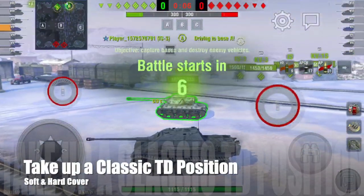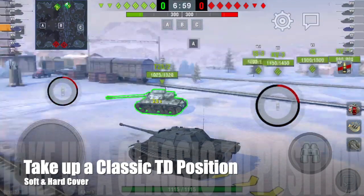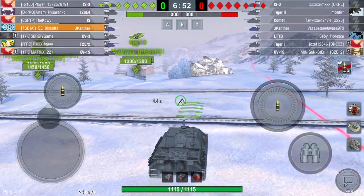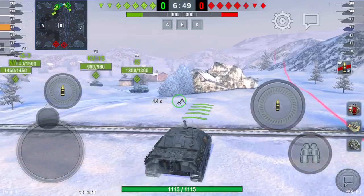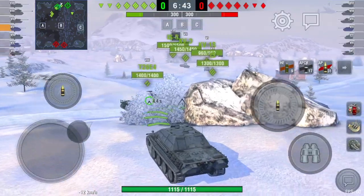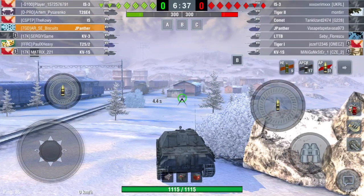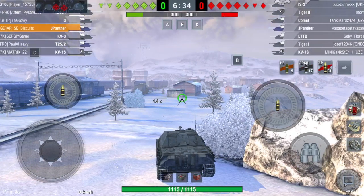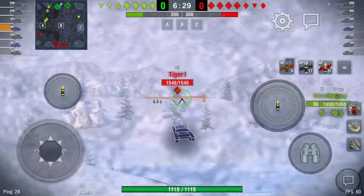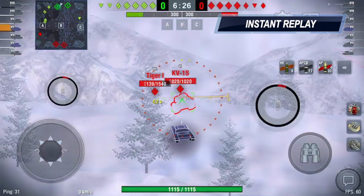This is the first game and I'm going to play it as a classic tank destroyer. I'm going to a classic TD position using the soft and hard cover on the right, covering my team as they go to A, and also covering B a little bit from here. My meds are also going toward A, so I'm a little concerned I might get flanked from their meds if they push to C and come up behind me. For the moment I'm just going to see what happens and try to help my team.